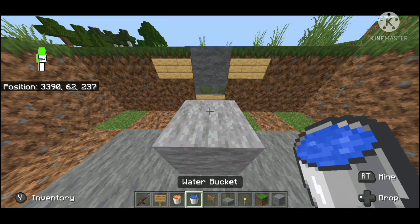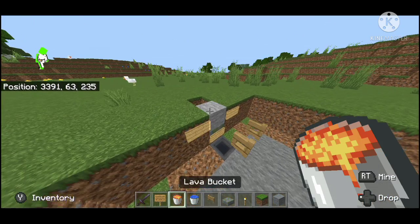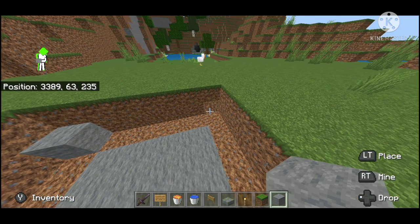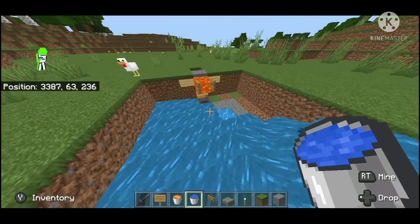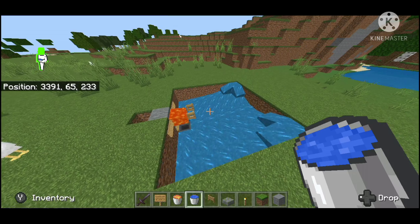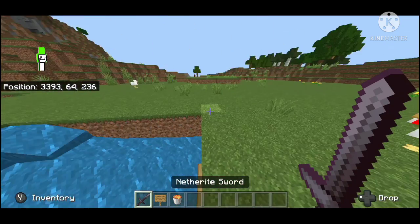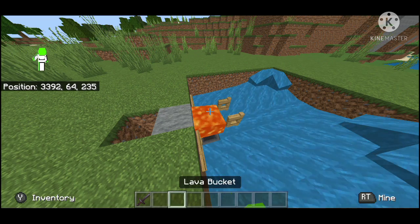Now go to a corner, place a block in each corner, and put your water buckets. That's basically the farm all done. If you want to make sure there are going to be no iron golems spawning on the grass nearby, just place leaf blocks or slabs to mob-proof it and they'll always spawn here.